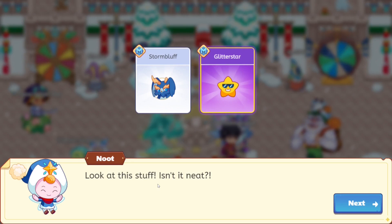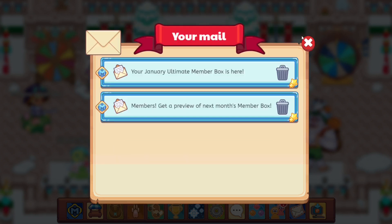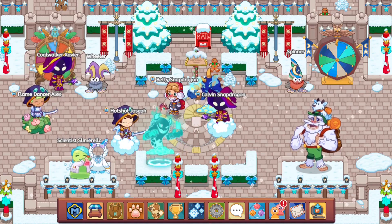Both of them have a member star, which is cute. We got ourselves Storm Bluff and Glitter Star — so we literally have Glitter in front of Star, and Storm Bluff. Now I'm more interested about Storm Bluff. Like, what type of monster is this? What does it do? What are its attributes? What can it do, what can't it do? Let's see.